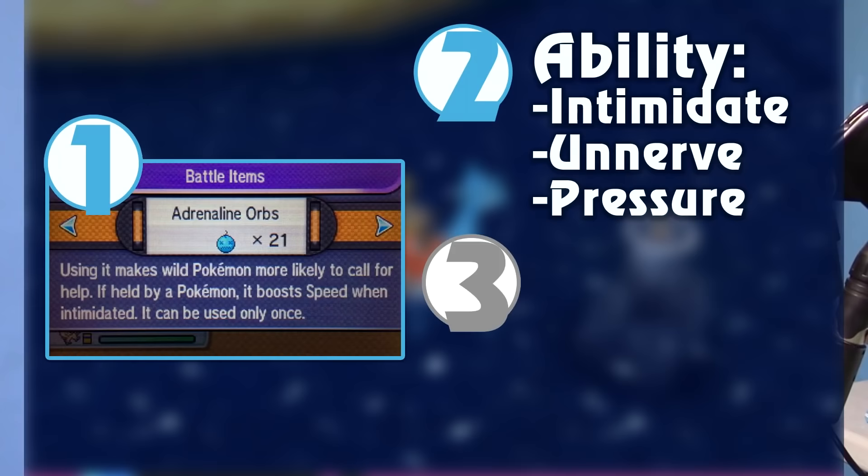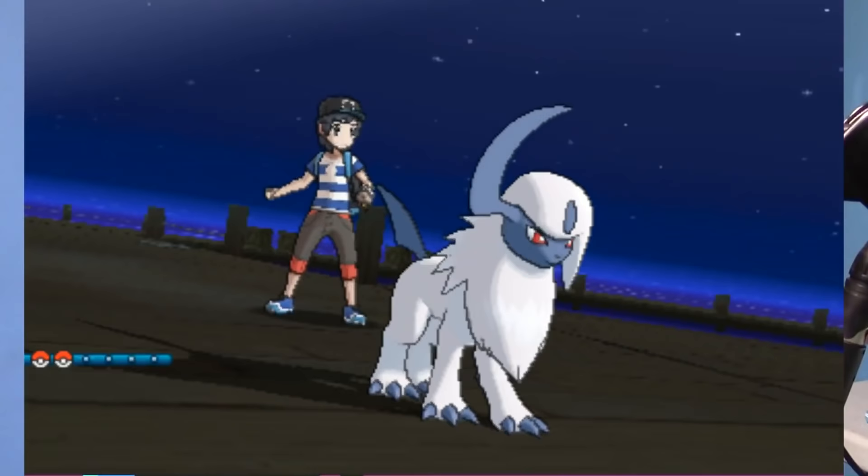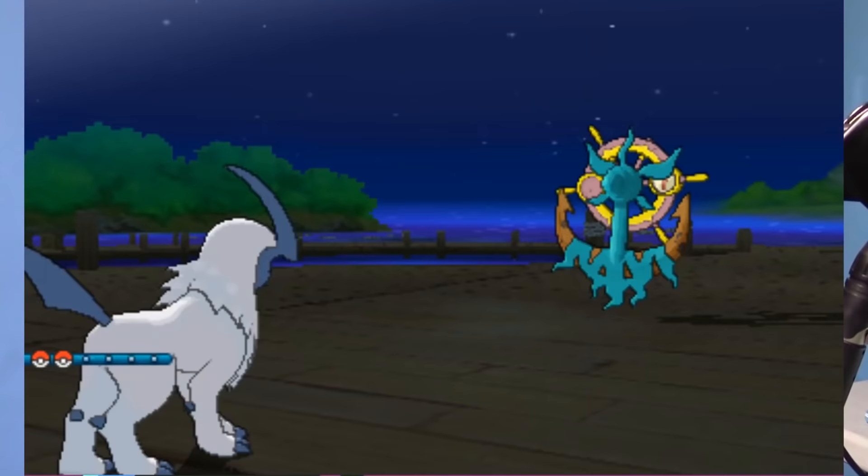The second thing is a Pokemon with either Intimidate, Pressure, or Unnerve as its ability. These three abilities in particular actually have the same effect as an Adrenaline Orb. You can stack them together, and by having this Pokemon in the front, you can really increase those odds.